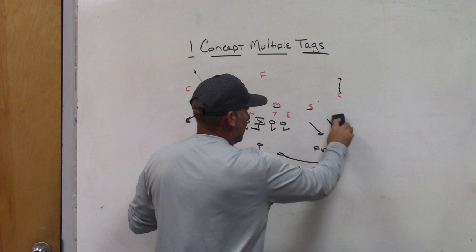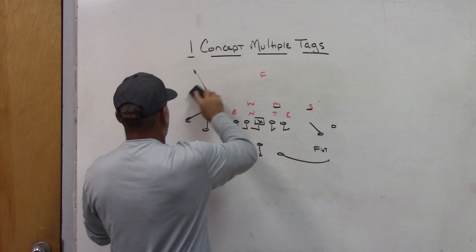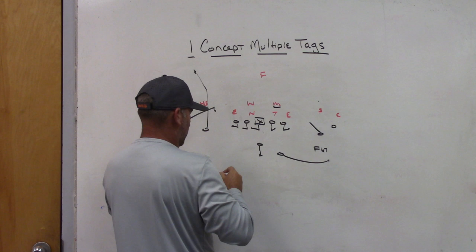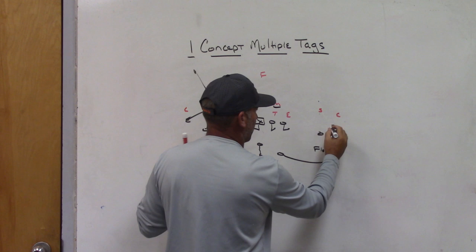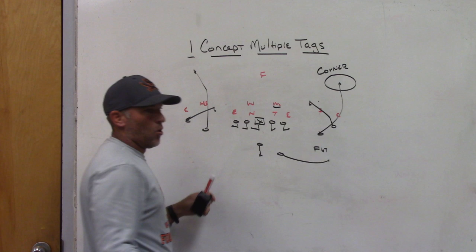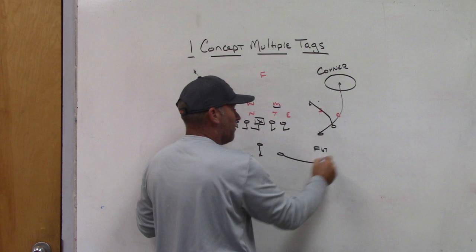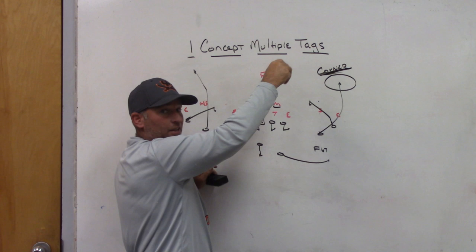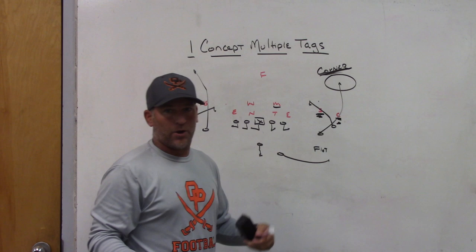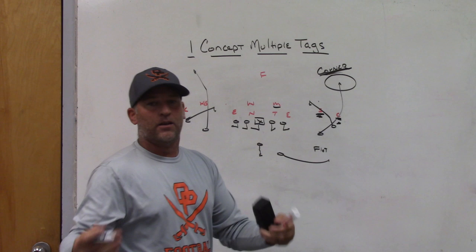If we're getting a man-free concept with one high and more man-free structure, we can give ourselves a rub route — we tag number two and run snag-wheel. The wheel route ends up in the same spot the corner would, so to the quarterback it's the same type of throw, but we're running snag-wheel-flat. We're getting to the same spot a different way, rubbing the man players to give us a man-beater or a red zone player if we're getting a lot of man-to-man within the same concept.